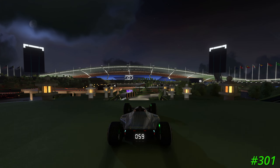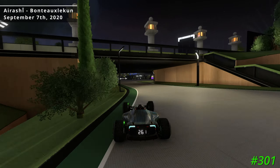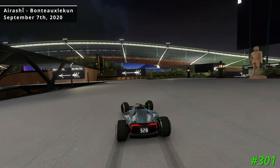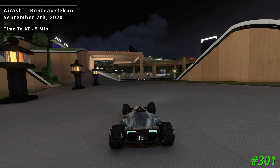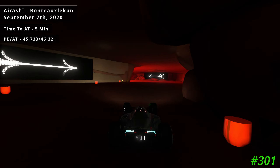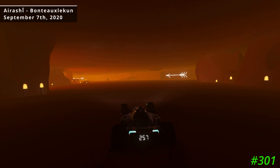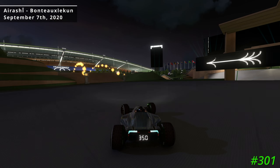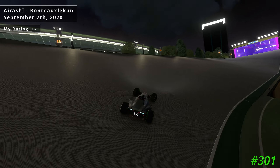For author medal 301 we jump back to September 7th of 2020 on the track Air Ashy by Bon Tolikin. Air Ashy had a fairly easy author medal time, and I got this one in about 5 minutes; about 3,000 other players were also able to get it. The routes and scenery were both okay, though I found some parts of the track fairly difficult to see, especially the entrance to the dirt section, and the track does contain some cuts. All in all I found Air Ashy to be an okay experience and gave it a neutral rating.